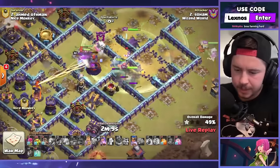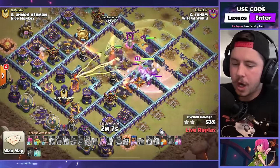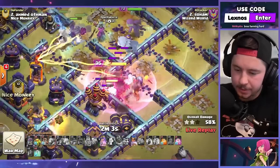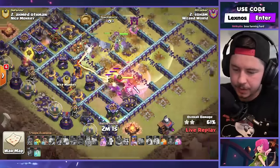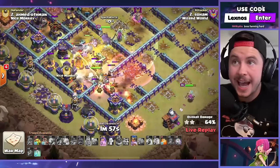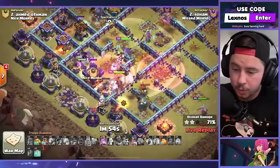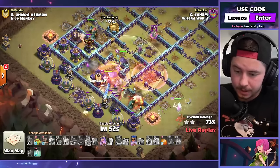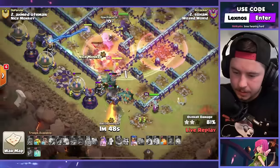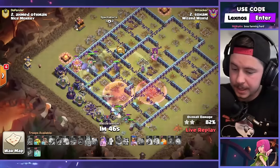Queen dips out toward the outside of the base, root riders just busting through — they just walk through every single wall, it's kind of ridiculous. He's even gonna haste them. Is that really the thing to do — haste your root riders? Is that really the meta? Haste the root riders. It's kind of working. They're so fast when you haste them.